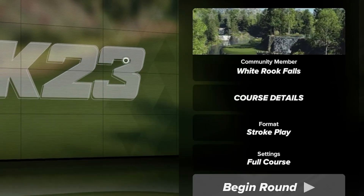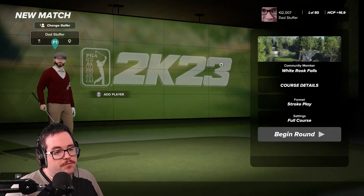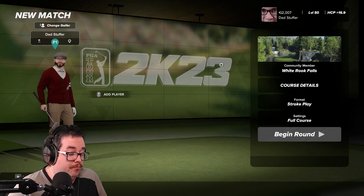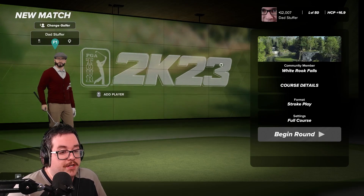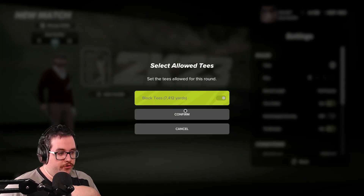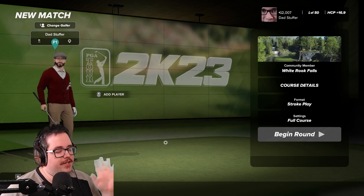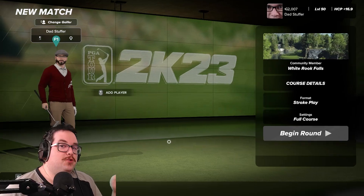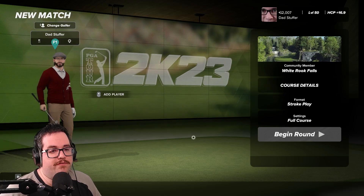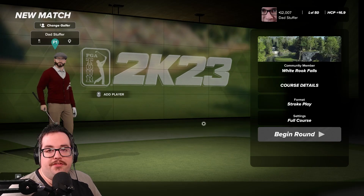For today's course, where we're going to be having those terrible shots, we have White Rook Falls. Looking on the forums, it looked absolutely stunning. A lot of people said to turn down green speed, so I have done that. We are playing from the back tees — 7,412 yards. From the pictures, it looks like a lot of cliffs and water. It looks like a nightmare, which means we're probably going to play absolutely terribly. Let's get on the course and see if we can get back to shooting under par consistently.